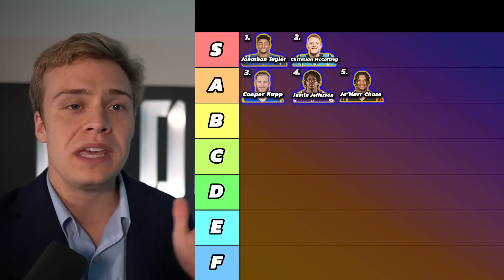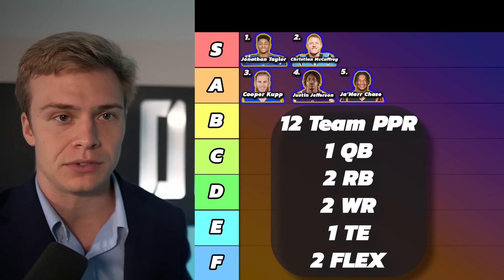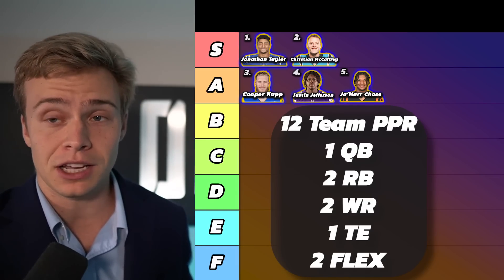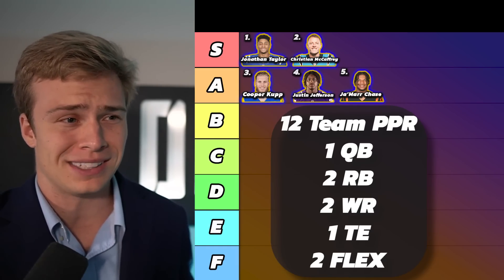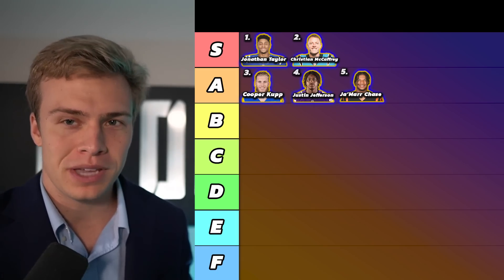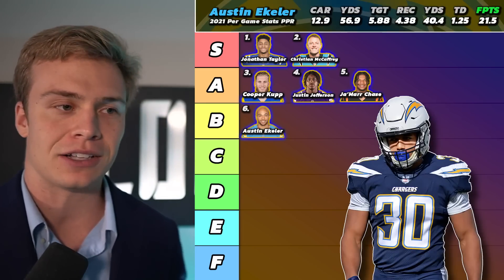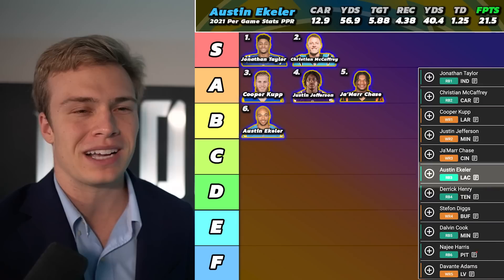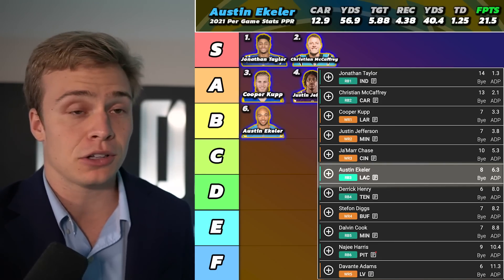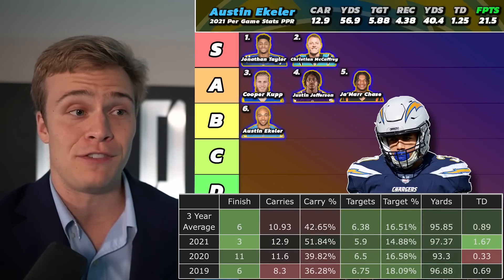These running backs would be up with the receivers if you don't have two flex spots and can only start three wide receivers. If your league only starts two running backs, two receivers, and a flex — get into a deeper format. In a league with two flex spots, we're looking at Austin Ekeler at pick six. Ekeler has clear bullish signs — he came out last year accounting for over 51% of his team's carries and almost a 15% team target share in Los Angeles, with Justin Herbert as his quarterback.